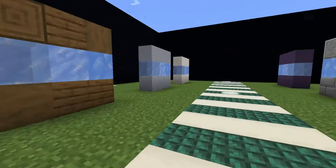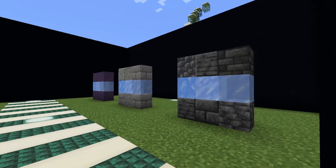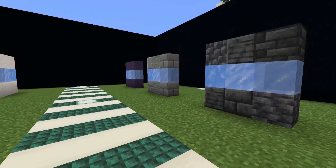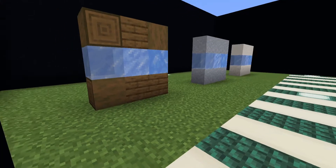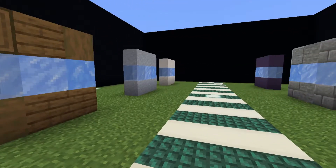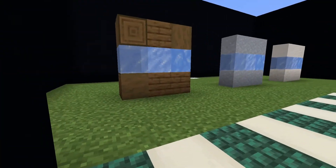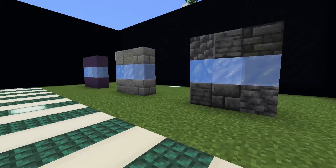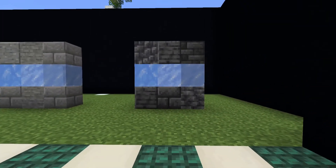I'd like to preface this by saying that I think Ice is a very picky block to work with — or maybe I'm the picky one — but I had a bit of a hard time finding blocks that I liked using with Ice. One of the biggest things I noticed is that Ice works really well with the cool neutral colors, which is why we're starting off with Deep Slate.